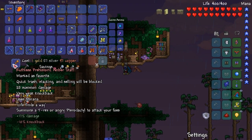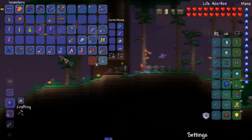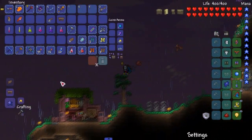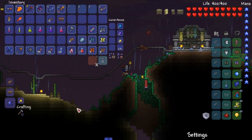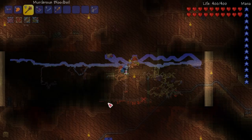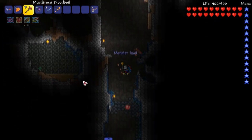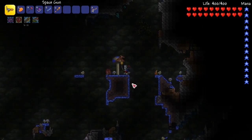Let me just get a quick reforge on this - ruthless, perfect. But it's wall of flesh now. We got potions on deck, a lot of them, probably more than we need, and the arena is looking beautiful too. I'll use a gauntlet until we fight him. Yeah, let's head on down - probably should stay to the left a little bit more. We are going down.